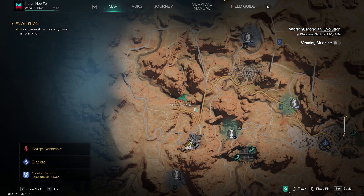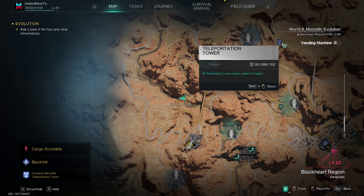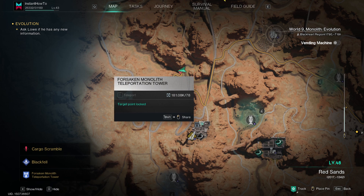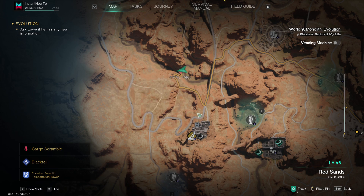The way you can get here is by teleporting or driving from either of these places. As you can see there are many teleportation towers. I went to this one and then drove down the road. However, if you have this other one unlocked, you can get over here and drive this road — that's the better route.